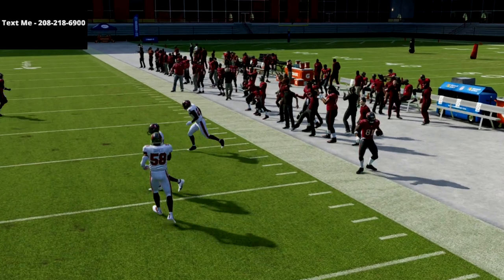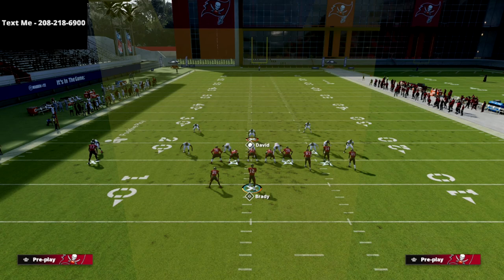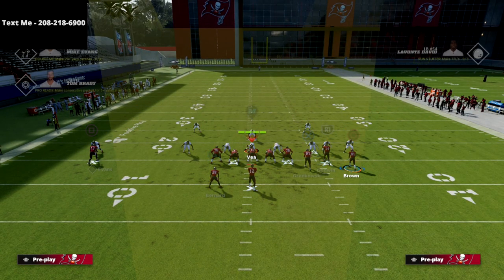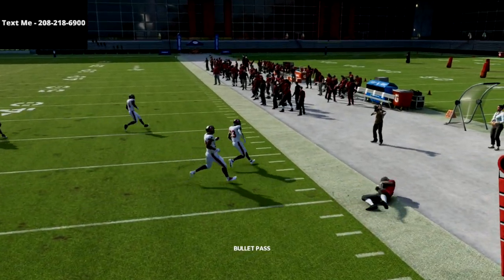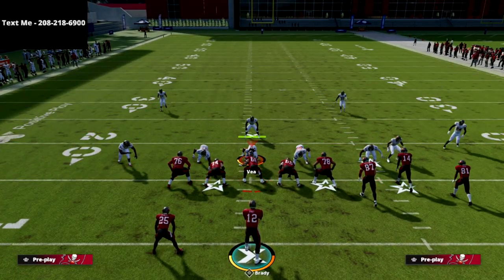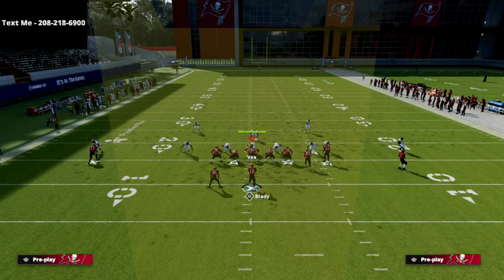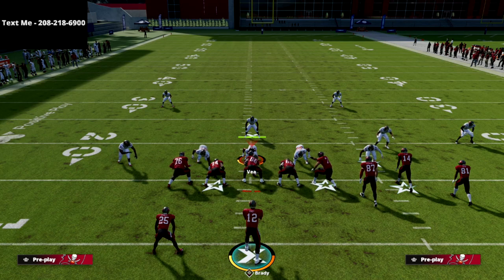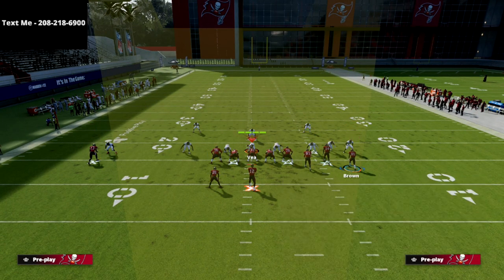Something really underrated about gun bunch is that by motioning the circle receiver outside, you essentially create a wide trips formation. If they're playing hard flats from the slot corner, you can pass lead the speed out quickly and get the ball out there. This forces their corner to have to adjust, making them way less effective against corner routes. If their inside guy is handling the deep zone, corner routes will be wide open, and if they're playing hard man it still doesn't matter — you can still throw the out route.